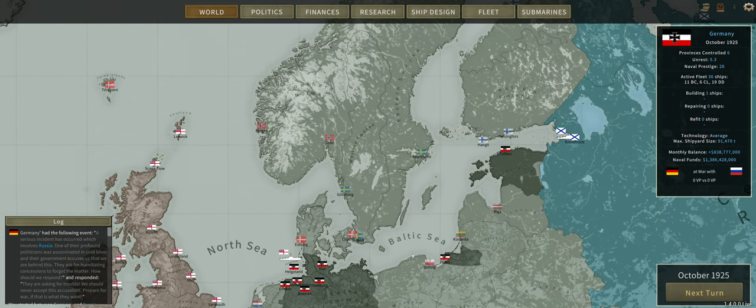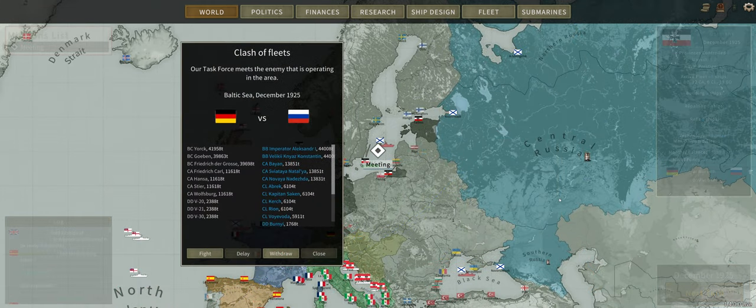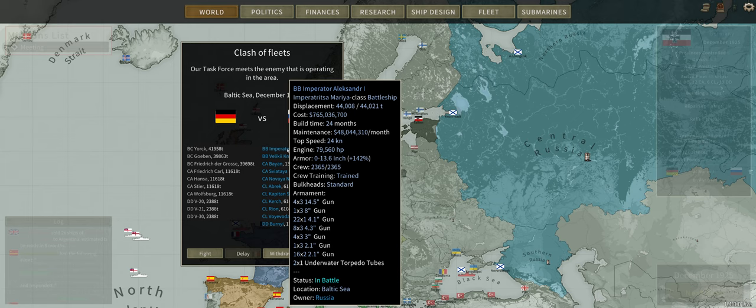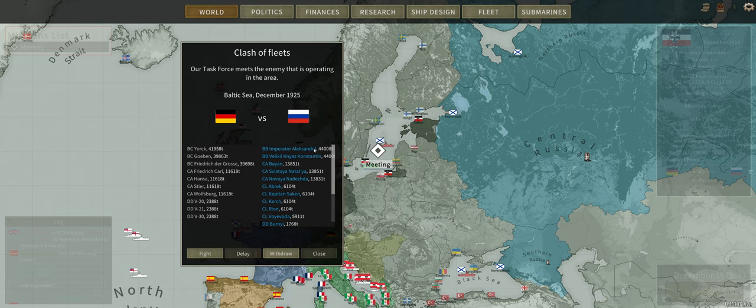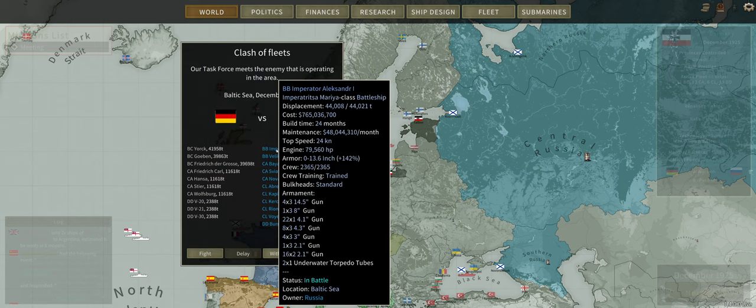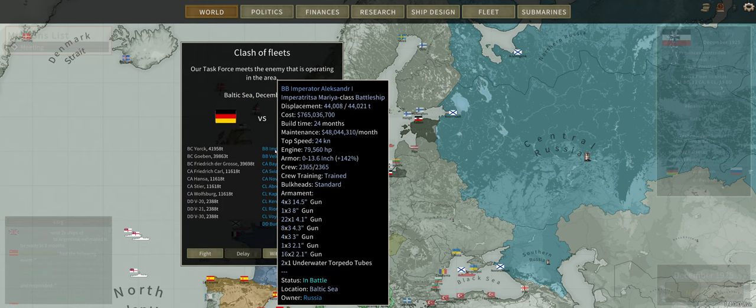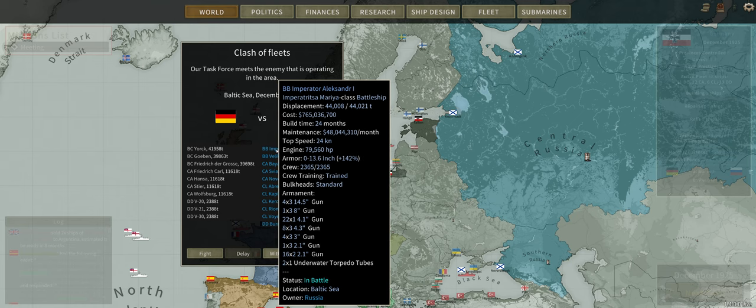December 1925, and we have our first battle. This should be a good one. It is our three larger battlecruisers, which I call battleships, facing off against two of their battleships. We're about the same size, relatively similar guns. They do have 12 guns per battleship whereas we have eight guns per battleship, and then they have a very strange assortment of secondary weapons and some torpedoes.